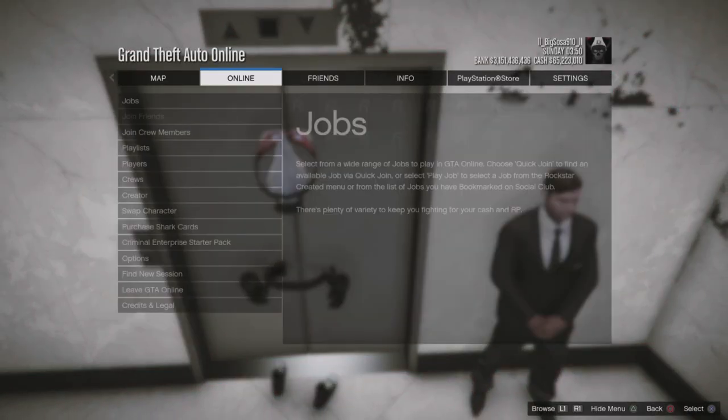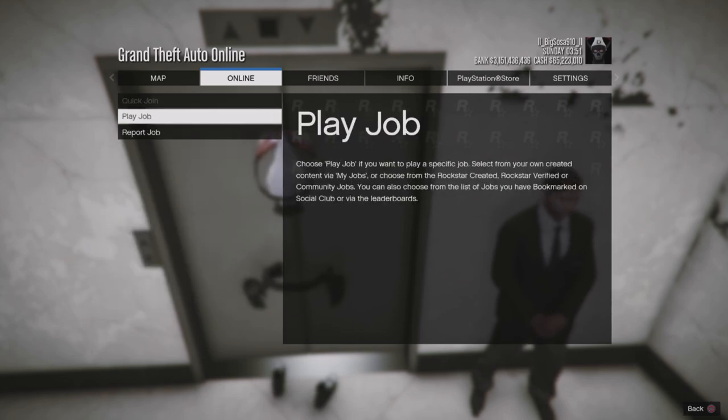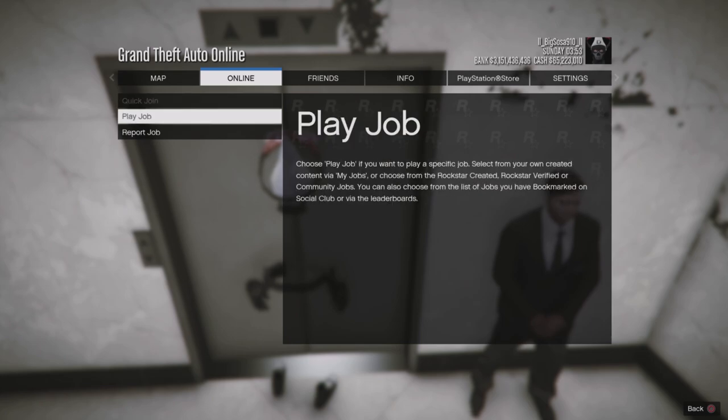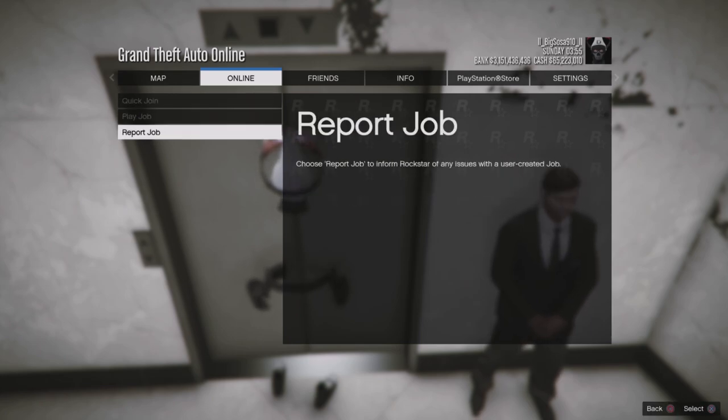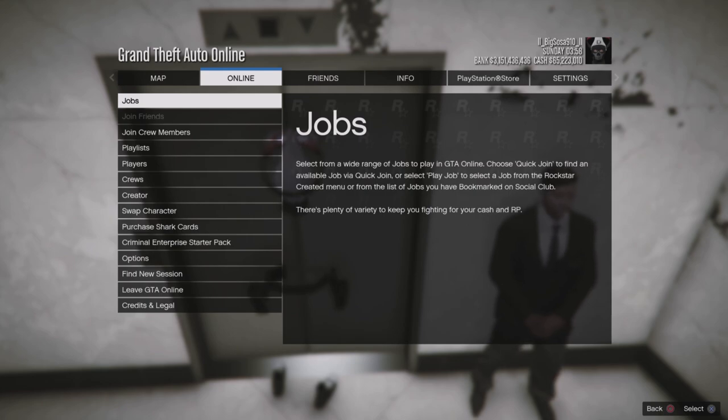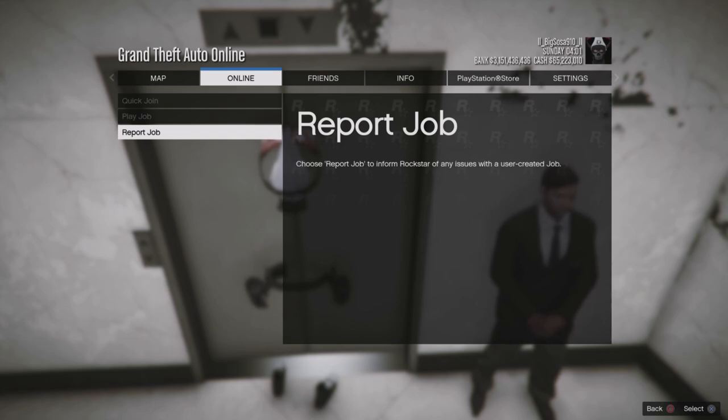Press Start, go to Online, go to Jobs. You'll see Quick Join and Play Job is not available — it's blanked out. You know you're on the right track. So you just want to wait until that comes back and is available, then proceed with the rest of the glitch as usual. Just keep going back and checking.